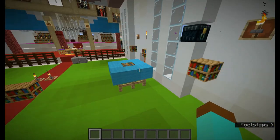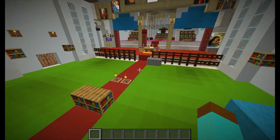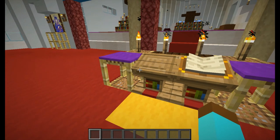This is the baptismal font. And this is the namaskaram table where the canonical prayers are recited.